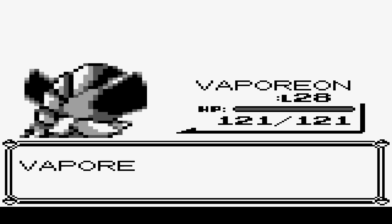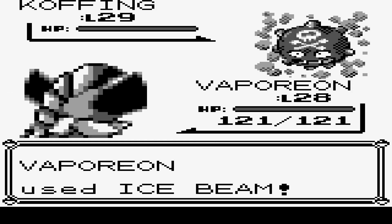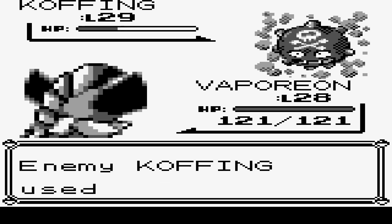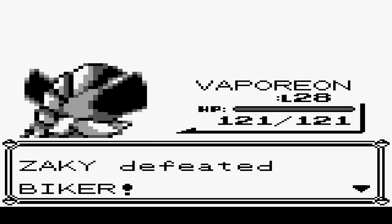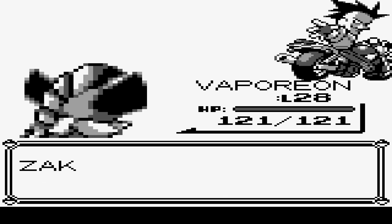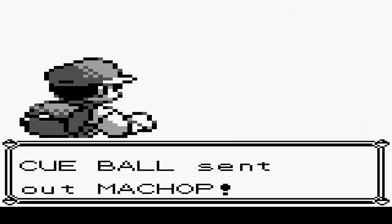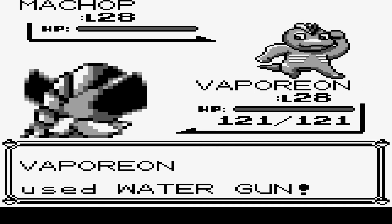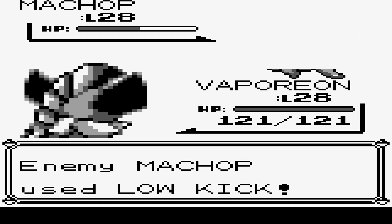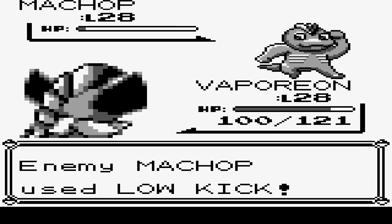Thinking about it, I now realize we probably really needed a psychic type for this let's play. It's really important in this generation because you kind of miss something to deal with not only poison but also fighting types. To be fair, it's just that we kind of miss a good special attacker. We have Vaporeon now so we're fine, but it would have been nice to have some kind of glass cannon on the special side. Charizard would probably be one, kinda.